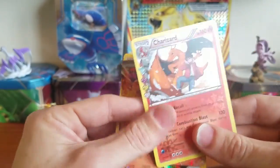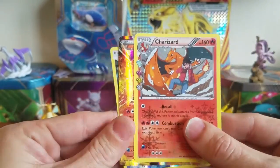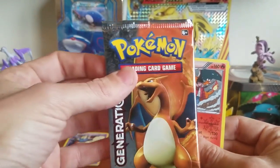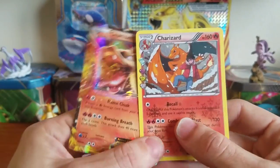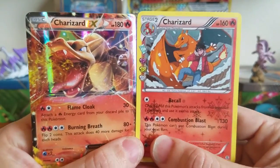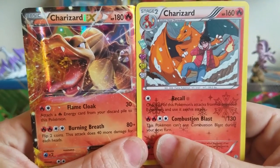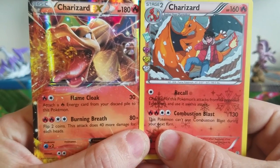Oh my goodness — we just pulled a Charizard EX and a Charizard holographic out of our one Charizard pack. Come on, that is pretty cool! And these are also two cards I didn't have yet for the Generations set, so thank you and welcome to the family, Charizard!